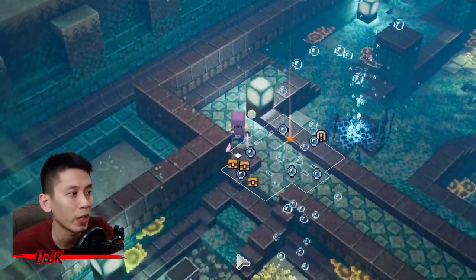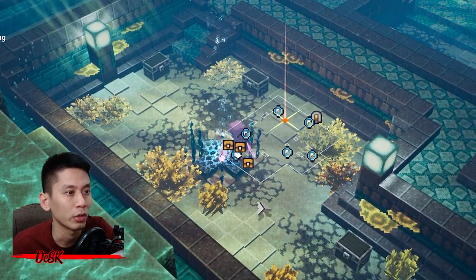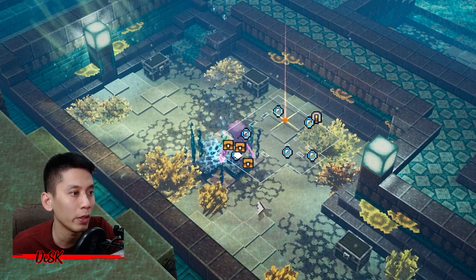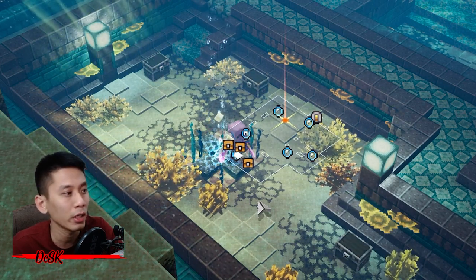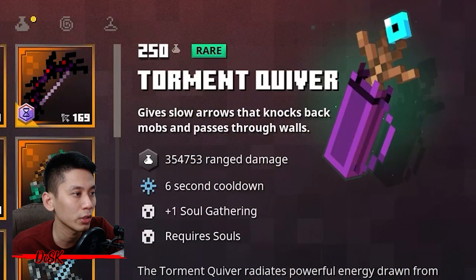After you kill the boss, make sure to check out the back of the room — there are some chests waiting for you that will reward you with emeralds and gold, so don't miss it. If you still find it hard to kill the boss, you can always one-shot instant kill it.